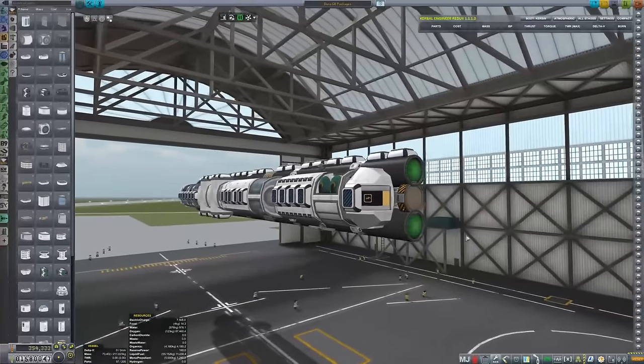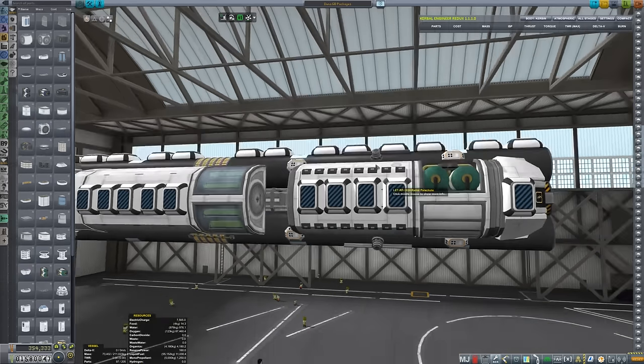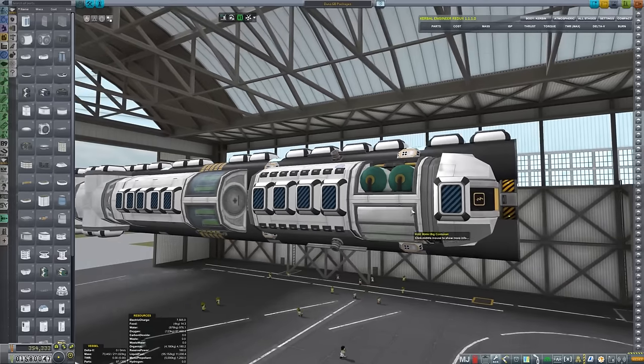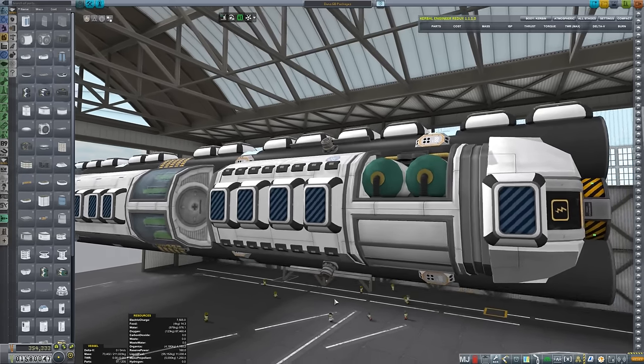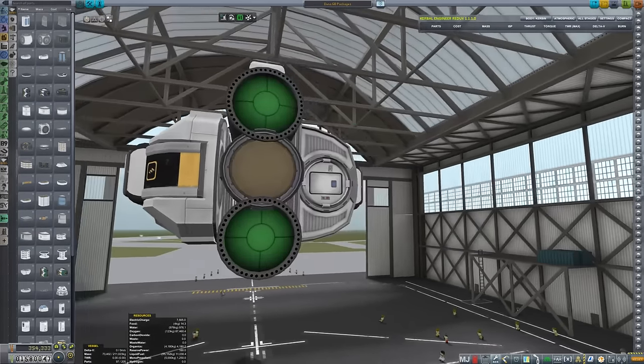Everything is connected with docking ports all over the place so I can redock and move things around as I see fit later, which is great. We've got the cupola module on the habitats, the laboratory, and these little storage containers. These storage units let me be modular - I really like K&K because it's so modular. I really can have a lot of flexibility with how my structures are. It's kind of like USI has a lot of good parts, but they're not as flexible or as customizable as K&K.